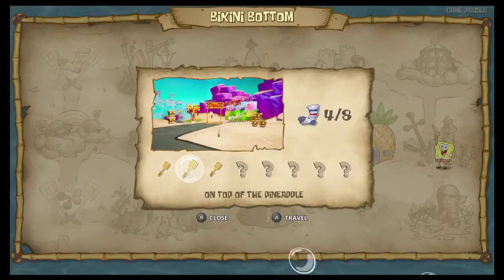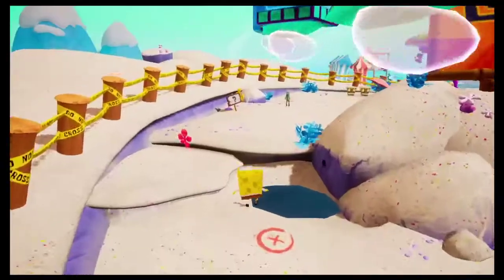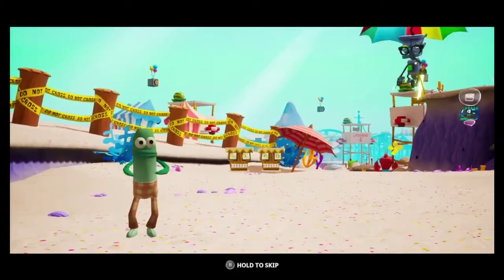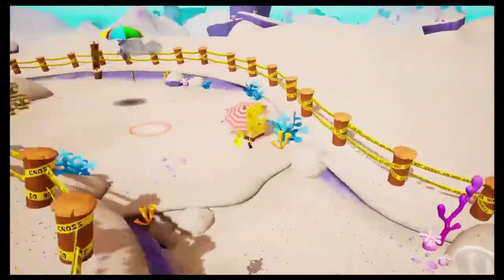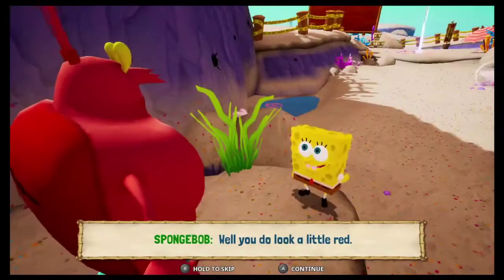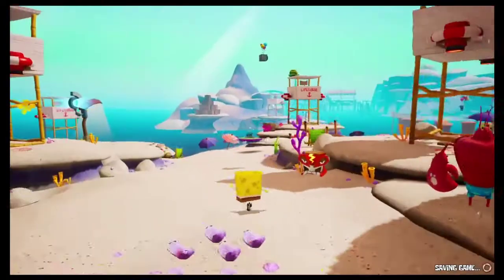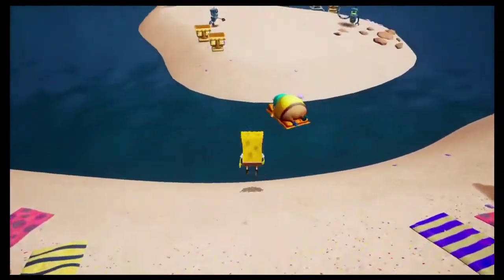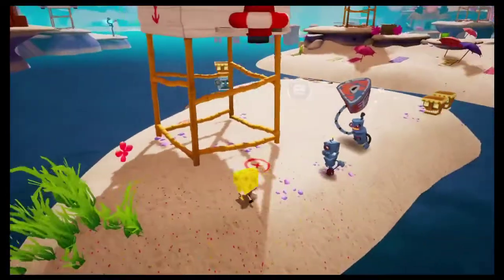We return back to Bikini Bottom, then it's off to Goo Lagoon. Next up, we meet Monsoon — one of the most annoying and dangerous robots we have to deal with on this challenge. Since he is capable of summoning lightning storms in any area he happens to be, we will be forced to make either a quick getaway or hope we can do it fast enough. Next, we talk to Larry, who is complaining because everyone's sunscreen has unfortunately been stolen by a robot. However, we are unable to help due to the pacifist rules. I've taken damage, which means I have to load back to where I just was.